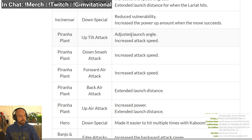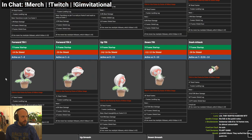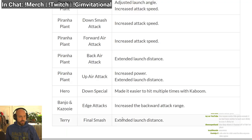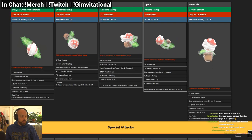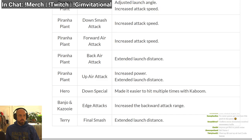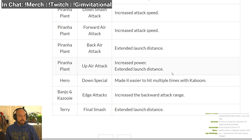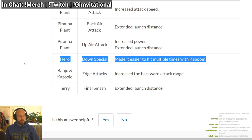Piranha Plant's up tilt has increased attack speed with a different launch angle — already an 8-frame startup, so it comes out even faster. Down smash comes out faster — already 12 frames, so maybe 11 or 10 frames. That's strong. Forward air comes out faster — already 10 frames, which is really important as an out-of-shield option. Back air extended launch distance — kills earlier now. Up air does more damage and kills earlier.